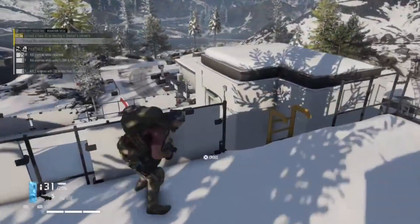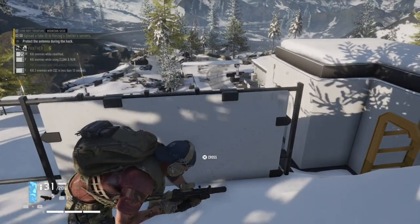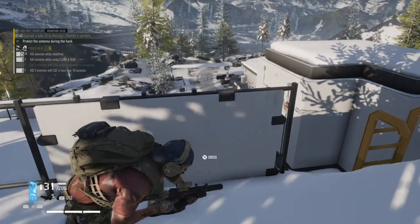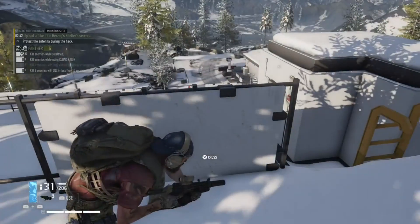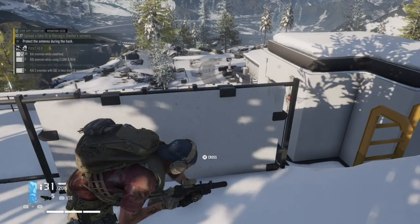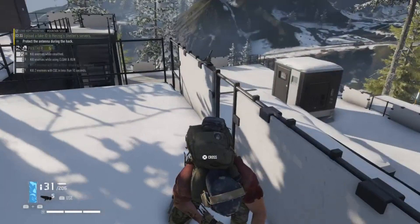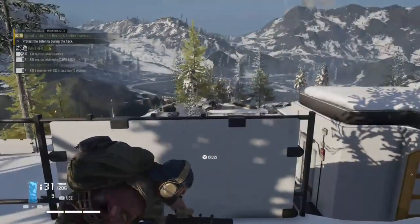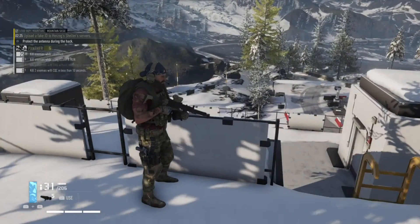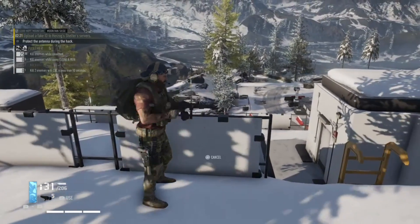We're going to station ourselves just about here because I think we're about to get incoming. Keeping an eye on that bridge at about 10-11 o'clock in front of us. It does say protect the antenna during the hack for two and a half minutes. There they come — they think they can come and destroy the party. Here they come across the bridge.